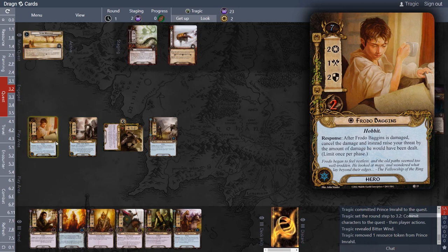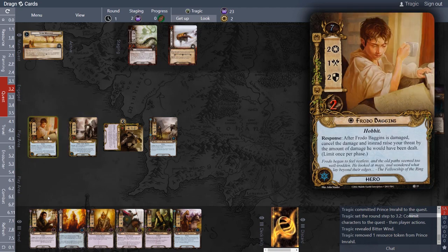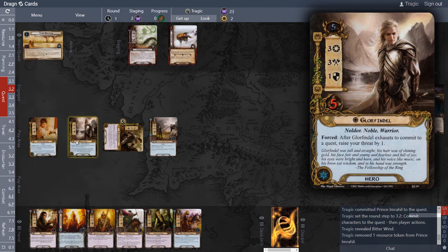When you've got two heroes with the same resource pool like Glorfindel and Frodo, it's always a good idea not to share around the costs. We want to keep one hero with as many resources as possible and the other with as little as possible. If Frodo has five resources and this guy has zero and we get hit for three, we end up with two resources for the next round. But if both have some, we often end up with nothing.